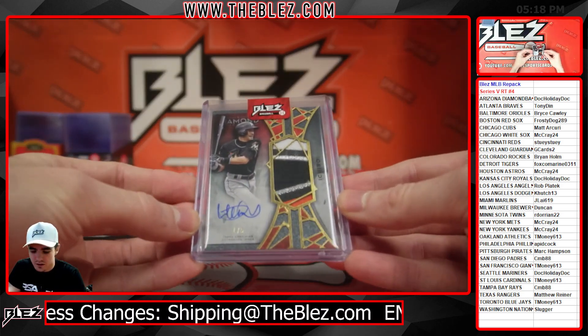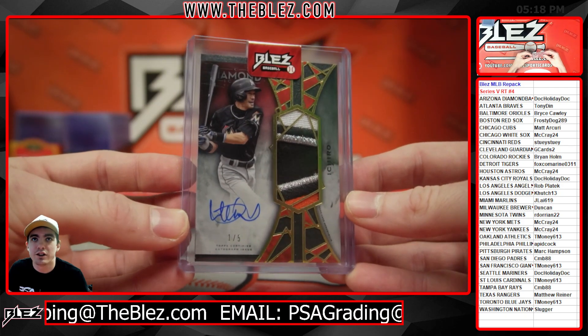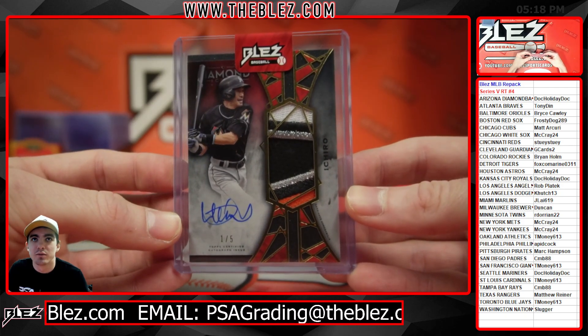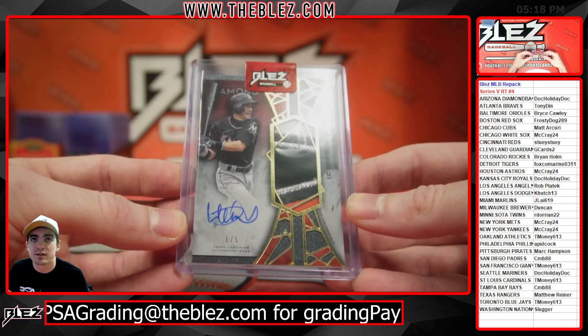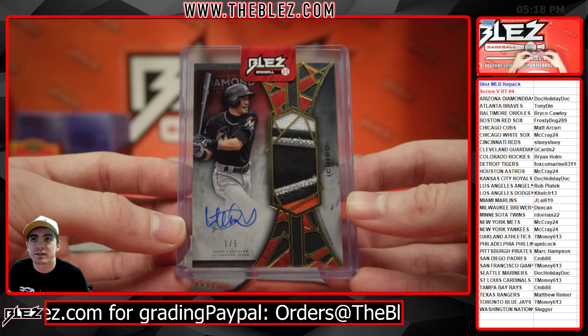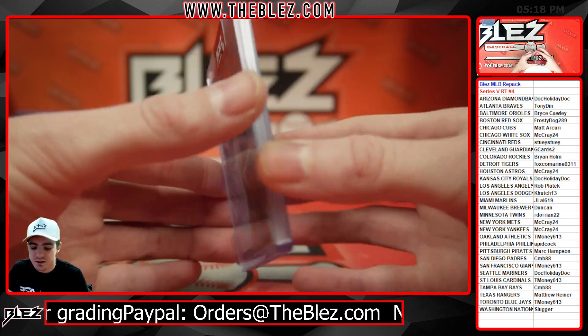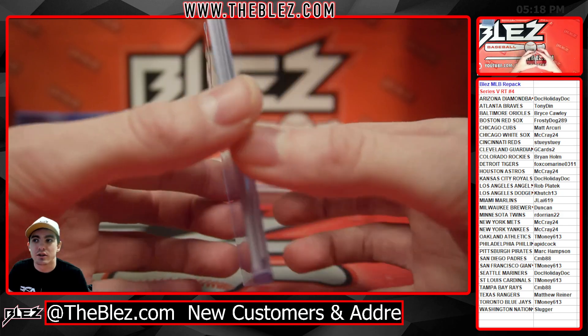Hobby Hawk throwing in some fish here — if you're gonna throw in some fish, make it nice! Let's go — Ichiro here, beautiful patch auto out of five on Diamond Icons. On the red, I believe it's the red Ichiro, super sick for the Marlins and Jay Lye. Out of 2022 Diamond Icons, it's Ichiro.